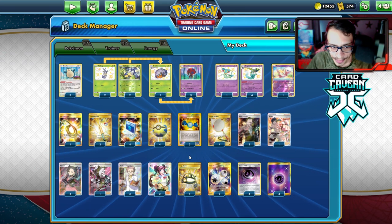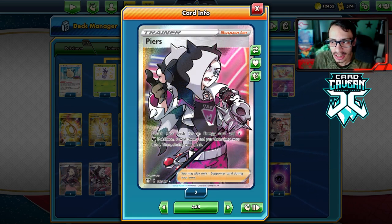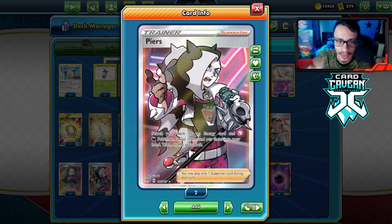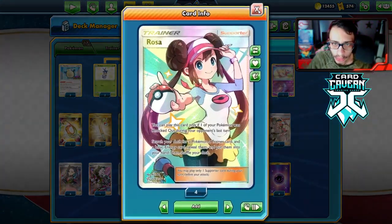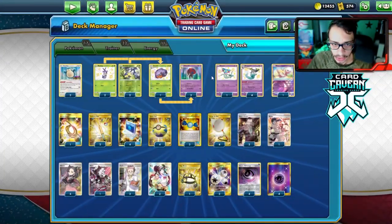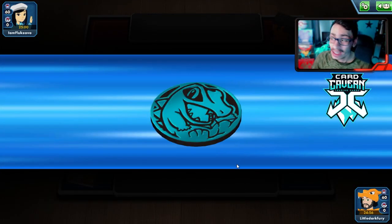I'm playing some Scoop Up Nets to make room on the bench since we want four Dragapults in play. I'm playing Piers because it grabs Triple Energy — it's literally a free Triple Energy, which is very important in this deck. Without Triple Energy, this deck is kind of slow. We're playing Piers to guarantee the Triple Energy. Also Marnie, Professor's Research, two Rosa, three Triple Energies, four Horror Energy, four Basic Psychic, and two Ordinary Rods. Comm is important to put Dragapult back into the deck to search out.